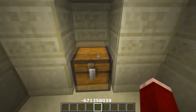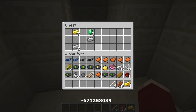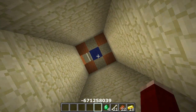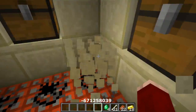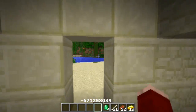I've placed some torches here. In the temple chests we find rotten flesh, bones, three emeralds, seven gold ingots, more gold ingots, more bones — really good finds. And before you leave, make sure you grab the TNTs and take them with you — always fun to have. Go check out my 'Having Fun with TNTs' series.